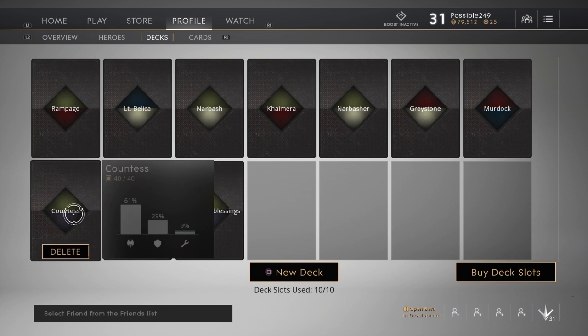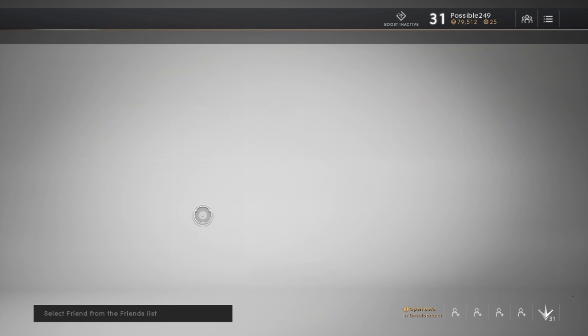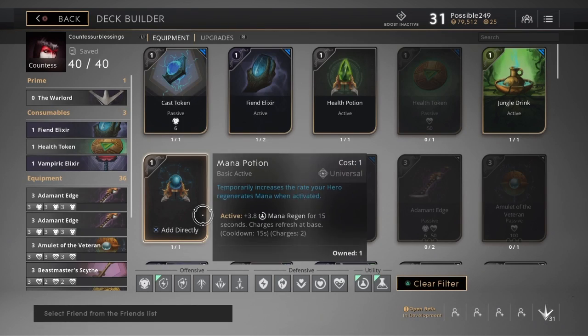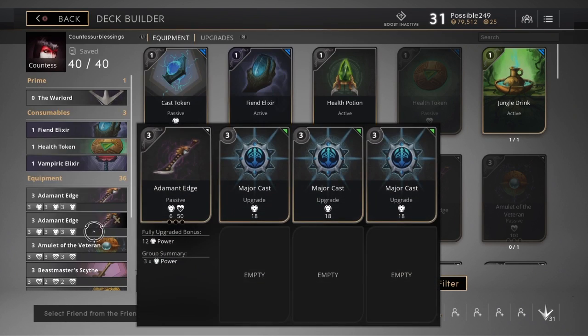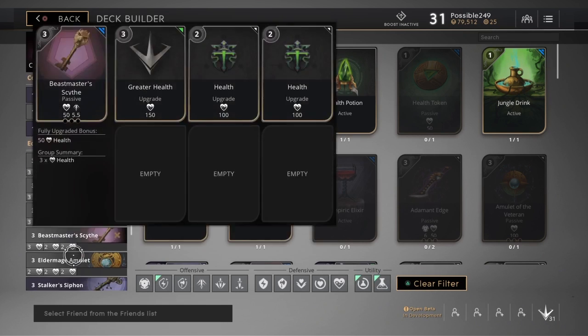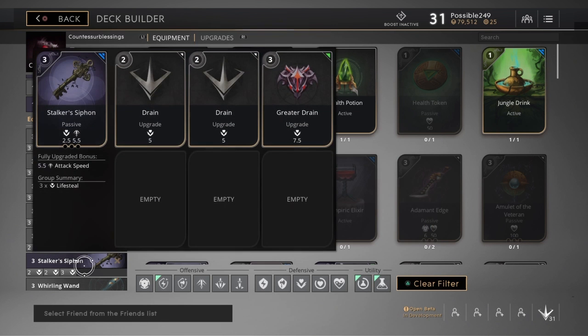This one is built more like a tank. This one has options for health if I decide I need to switch between damage and health depending on the match and who we're going up against — I can cancel out the damage and go to health. This one is straight-up health: 100 health, then 150, 150, 150.